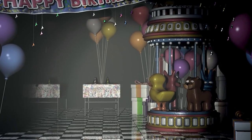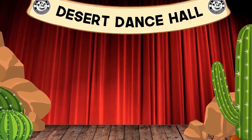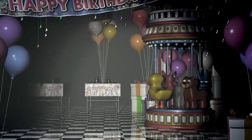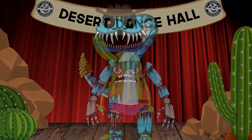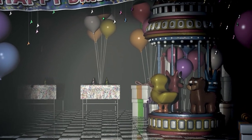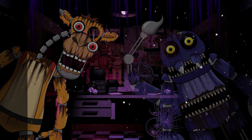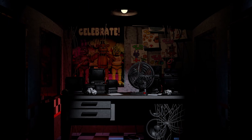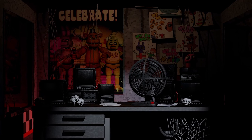Previously in our Five Nights at Freddy's character concept series, we've taken a look at the Desert Diner Pizzeria. This was a desert-themed party restaurant with multiple desert-themed attractions and characters. The characters we've met so far have been Corey the Camel, Scott the Scorpion, Randy the Rattlesnake, and the Cactus Kid. All of these animatronic characters had their own quirks, backstories, and reasons for attacking the Night Guard. Our Night Guard character has done their best to fend off each and every one of their attacks. But now they face another Night Shift at the Desert Diner Pizzeria, and with a new Night Shift comes a new character.